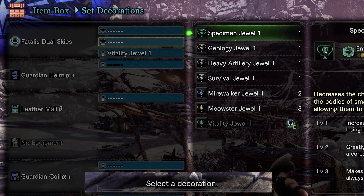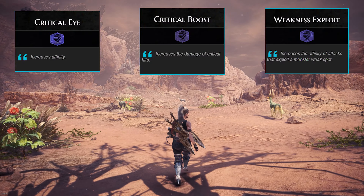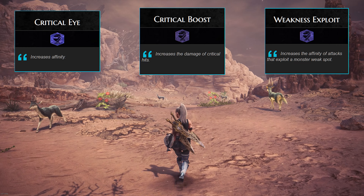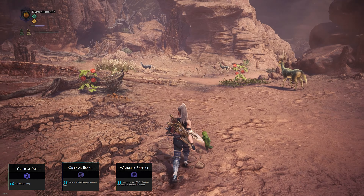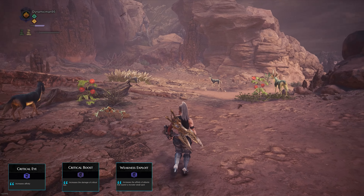I'll offer some basic skills that are a good general starting point. Starting off, I think Weakness Exploit, Critical Boost, and Critical Eye are a definite must-have. These will increase the damage you do to monster weak parts as well as increase your affinity, so you do even more damage when you hit those tenderized parts.